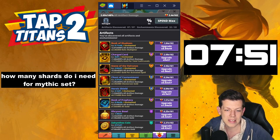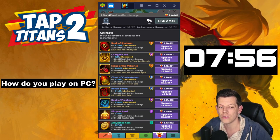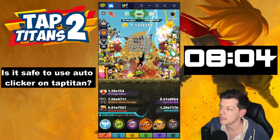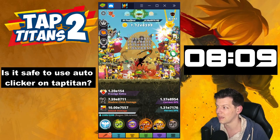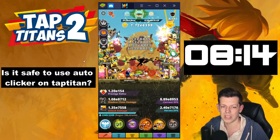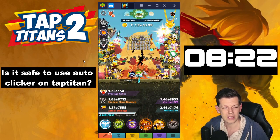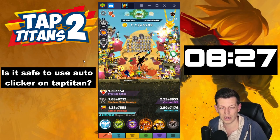How many shards do I need for a mythic set? It's 700 shards for a complete mythic set. How do you play on PC? I use an emulator called BlueStacks — just Google BlueStacks and you can download it. Is it safe to use an auto clicker in Tap Titans? I would not recommend it because you could get teapotted, which basically stops you from entering tournaments and playing. Besides, after one or two days, tap damage does hardly anything for you — most of it is in war cry, hero damage, and clanship damage. So using an auto clicker is pretty much pointless and not worth the ban.